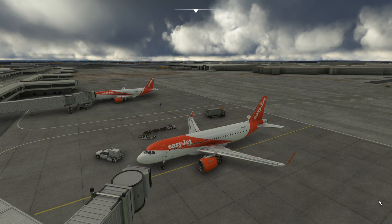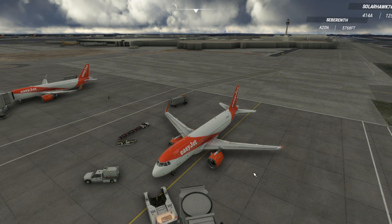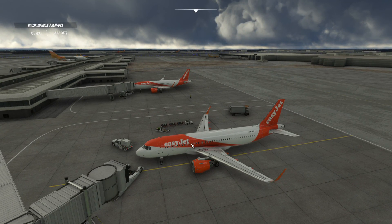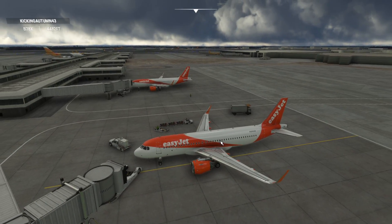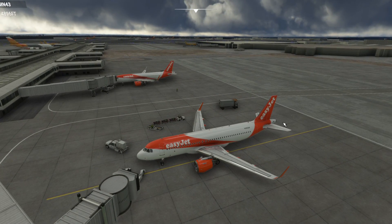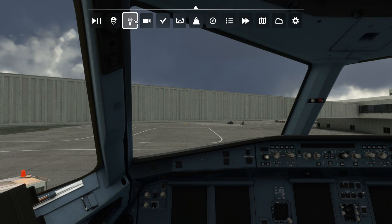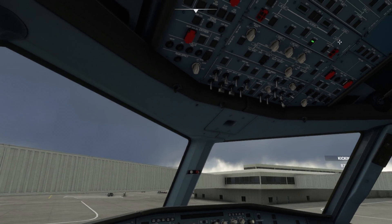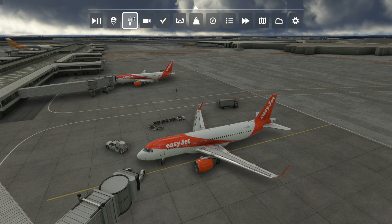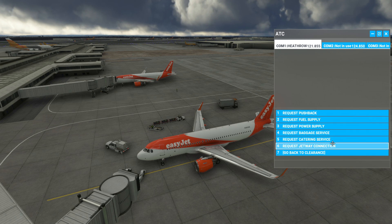Before we get to the Toolbar Pushback add-on, let me give you a quick reminder of the default pushback, which is not very accurate. I'm in a cold and dark state at Heathrow Airport — I've got the Europe liveries pack for the A320 installed with the EasyJet livery. In a cold and dark state, if you try to get ATC up you can't without getting power to the aircraft first, so let's get some external power going.